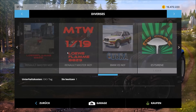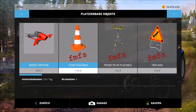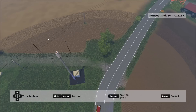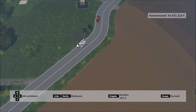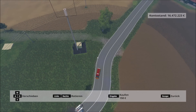Jetzt sperre ich mal schnell die Straße ab. Dazu muss ich erstmal das alles finden – da hatte ich gerade das Falsche angeklickt. Mal sehen, vielleicht funktioniert es ja diesmal, irgendwelche Sachen hier zu platzieren. Nein, es funktioniert wieder nicht. Das ist doch manchmal nicht so schön, Leute. Dann muss ich halt wieder auf die Standard-Dinge zugreifen, wie die Pylonen hier zum Beispiel – die sind auch ein bisschen blöd.